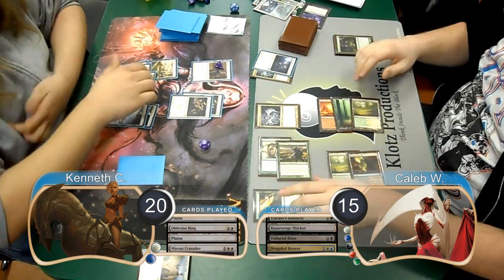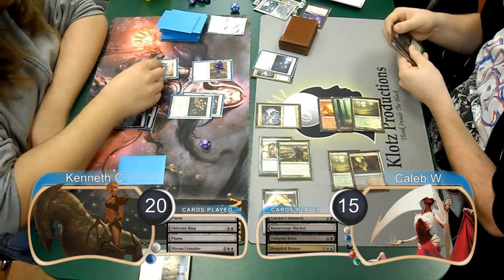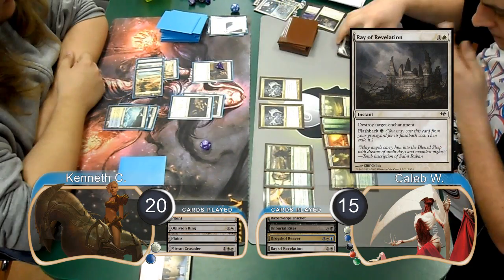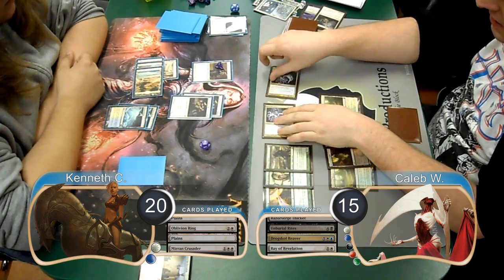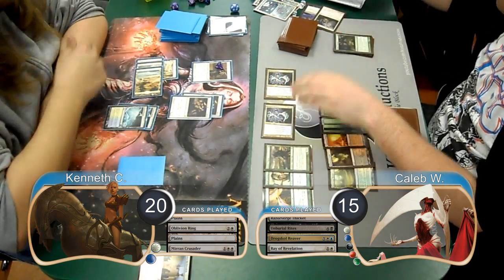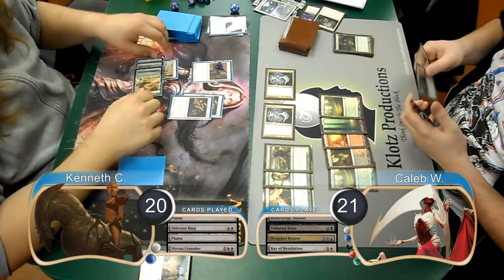At the end of the turn, Caleb flashed back a Ray of Revelation to destroy the Oblivion Ring and get his other Reaver back. Caleb then attacked with both of his Reavers on his turn, so Kenneth chump-blocked them both with his two Spirits. This netted Caleb two more cards and gained six life, going up to 21.